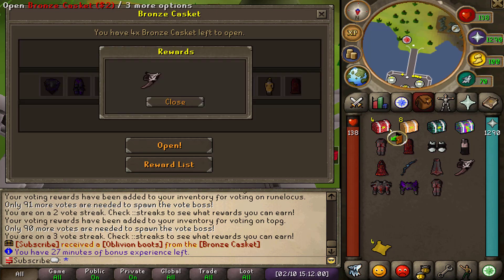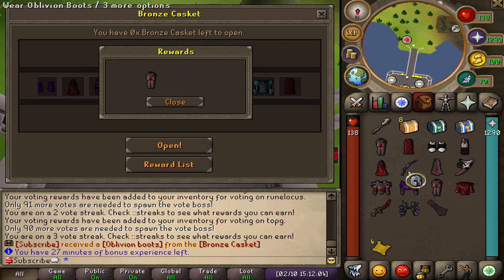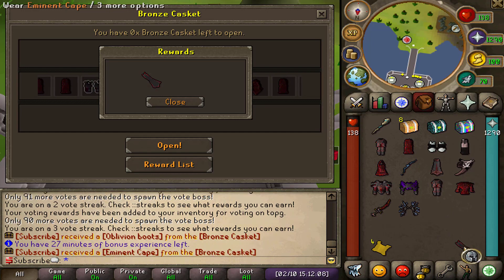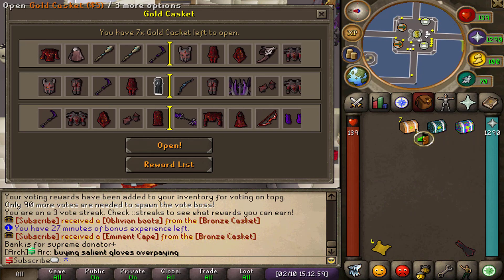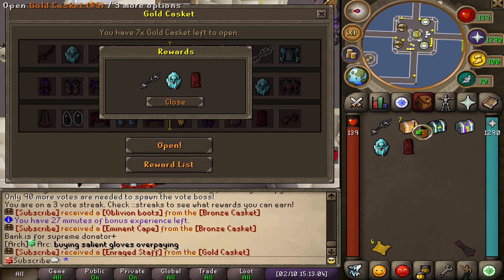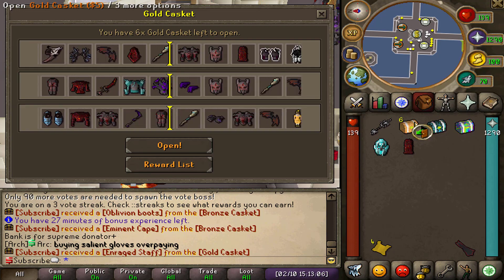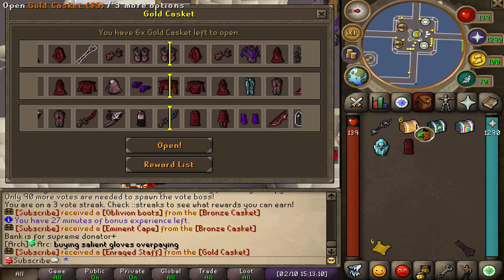Let's quick open a few of those to see if we can get any decent rewards. So far the loot is pretty junk, but we just got ourselves an eminent cape which is a really good reward. Moving on to the gold caskets — these have three rewards from each casket so my inventory will get cluttered, but the chance of getting a rare reward is a lot higher. We just got ourselves an enraged staff.